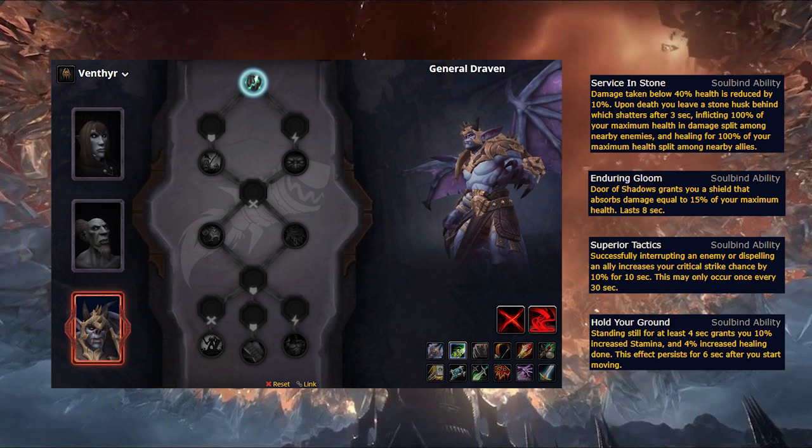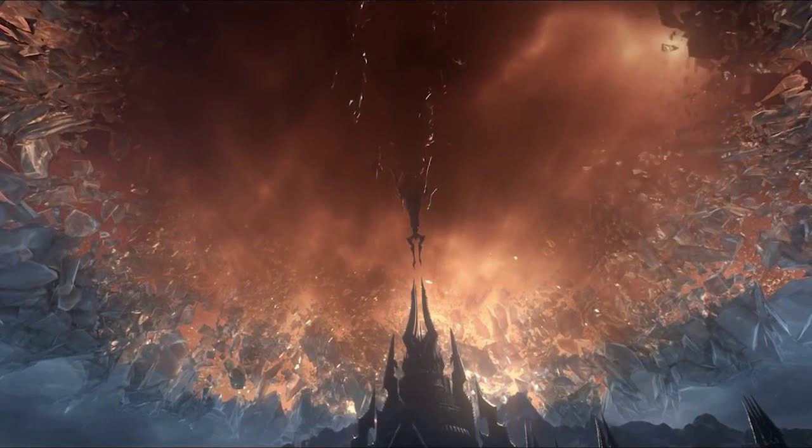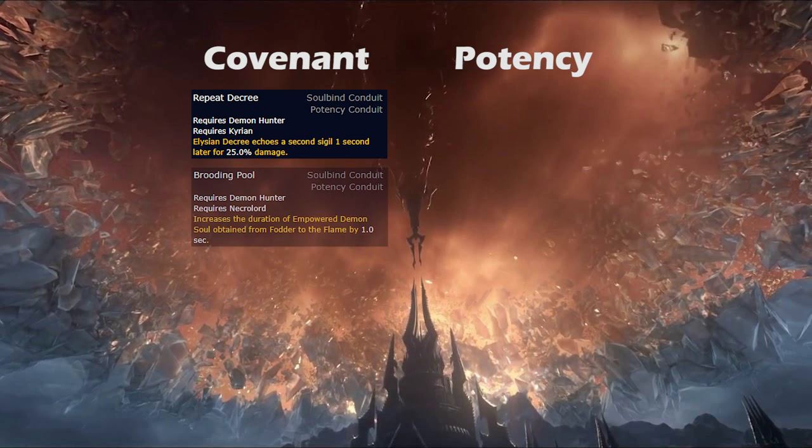If you're only concerned about Mythic Plus and are dead set on not being Kyrian, Venthyr can be a good option, but outside of that they struggle to find a place. Moving on to Conduits, as with most classes and specs in the game, the Covenant specific potency Conduits tend to be quite strong. For Kyrians, it causes Elysian Decree to echo a second Sigil one second later for 25-60% damage depending on rank, which is a nice boost in both AoE and single target. For Necrolords, this extends the duration of your Empowered Demon buff by 1-15 seconds, which isn't great early but is solid at higher ranks, not that it matters as Necrolord is just not good.